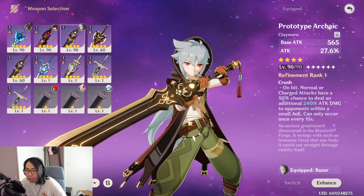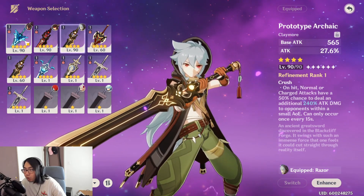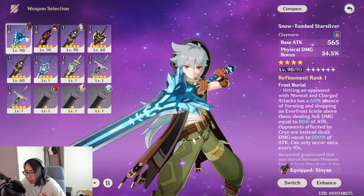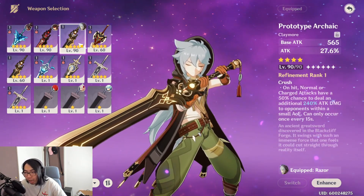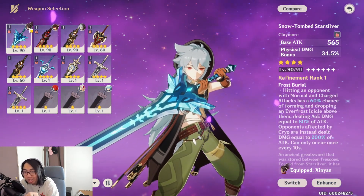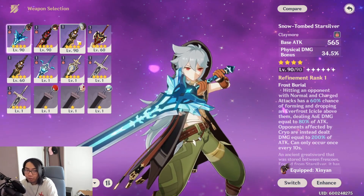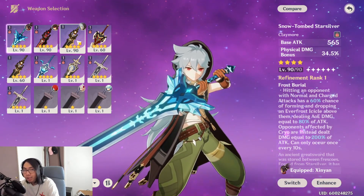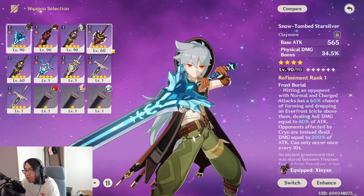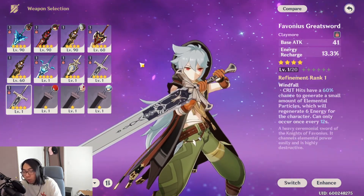There is another weapon that you get for free in Dragonspine Mountain - which I do have a video for - and that weapon is the Snow Tombed Star Silver. I made a comparison between the Snow Tombed Star Silver and the Prototype Archaic, but the problem was I was using Xinyan to test it out. I'm pretty sure the Snow Tombed Star Silver would do great on Razor as well.